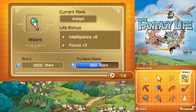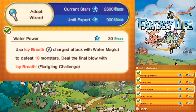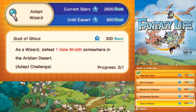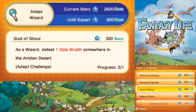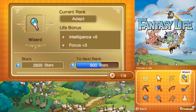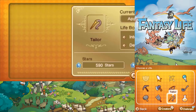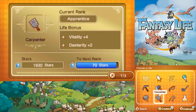I want to get my wizard up another rank. The only problem is that the challenges involved in doing so require us to take on quite a few powerful enemies. That's probably not gonna happen anytime soon unless we can get ourselves some better equipment, which is probably what I'm gonna be doing for the next couple of episodes. I want to see if I can get carpentry and tailoring up another level so I can get a better weapon and some better armor.